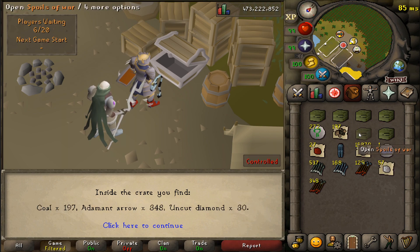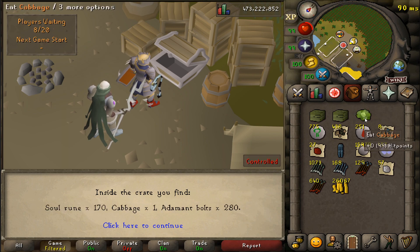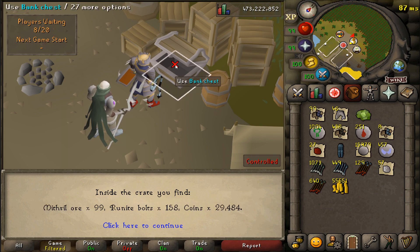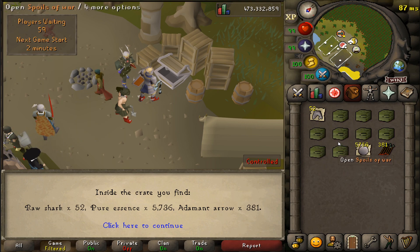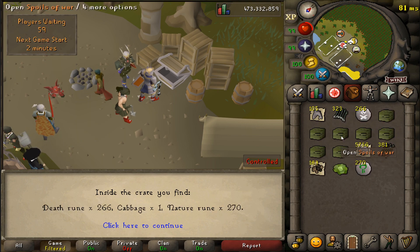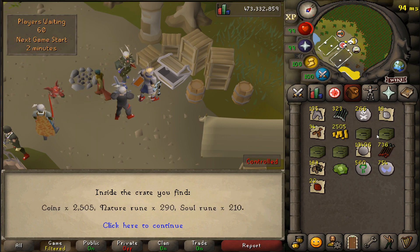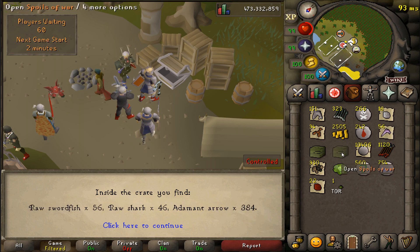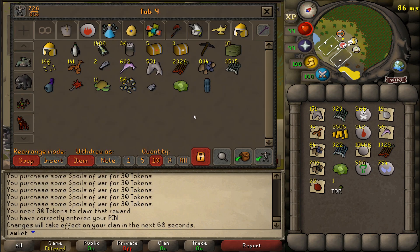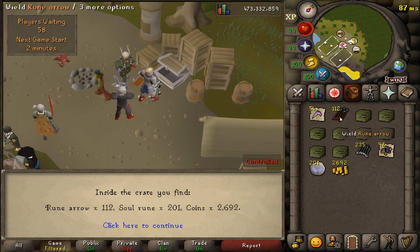If I ever come back here it'll be for collection log stuff like the Soul Cape and the Ectoplasmator. When I grind that out I'll most likely bring a mage switch as well, just to have some fun switching between all three combat styles. Hopefully by then I'll have an Elysian Spirit Shield, since that's really the only upgrade I was missing — I'd swap out the Dragonfire Shield for it because the Elysian makes you extra tanky. At the time of recording, Elysians are currently over a bil, so very expensive.